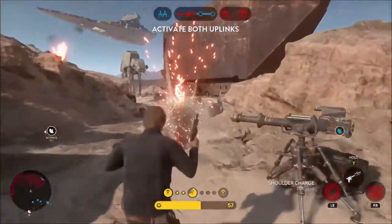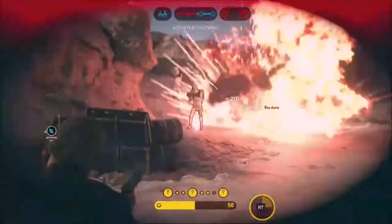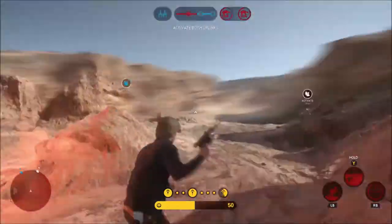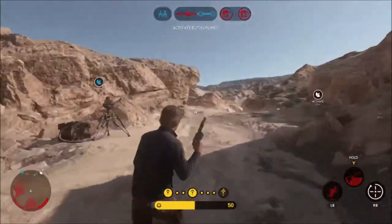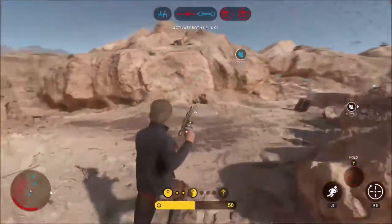Han Solo's third and final ability is Rapid Fire. When activated, you can fire Han Solo's blaster as fast as you can pull the trigger for a few seconds without worrying about overheating, increasing the rate of fire while also preventing the blaster from overheating.